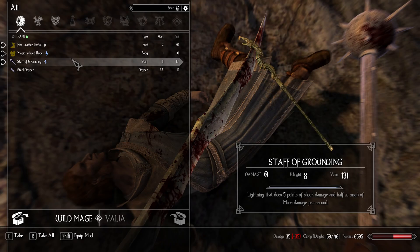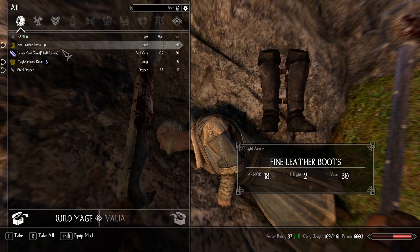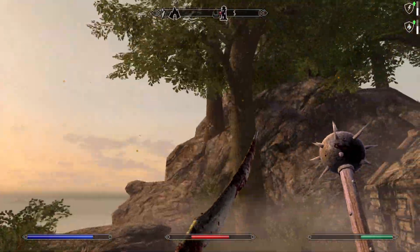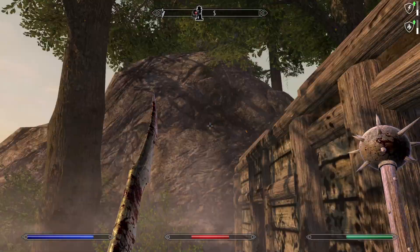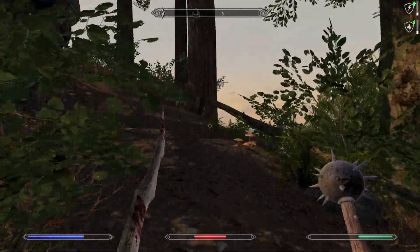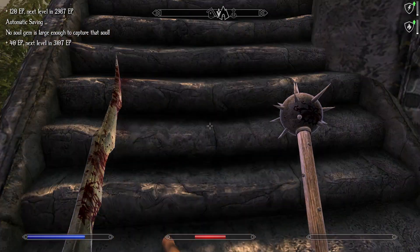Staff of Grounding Lightning that does five points of shock damage - nice! A magic-imbued robe as well. There's someone else here - they really saw me from a long way away. Common soul gems, some coins, more soul gems. Hello - who else we got? There's someone up there but I don't know where they are. Maybe they'll come down to us. Oh, not an animal - definitely not an animal. Right, house for the Western Cliff - cool. Gold Ruby Circlet, magic-imbued robe - excellent!